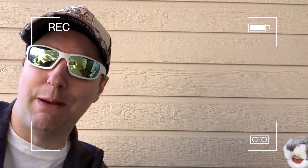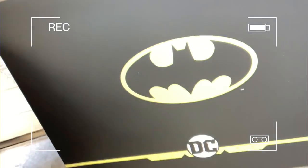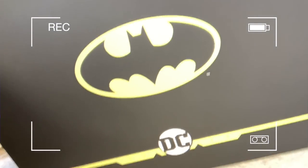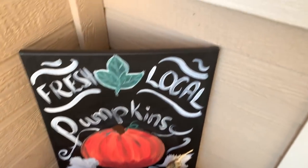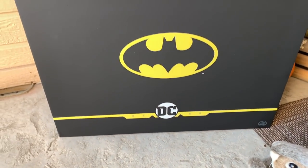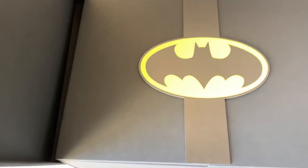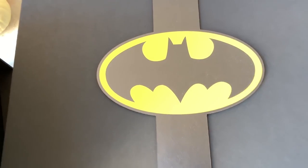Hi guys. It's Dan from Squirrel Stampede. We are live on location at the Squirrel Stampede front door. And what have we found, Squirrelzilla? A Batman box DC. What is this? Did Batman finally find my address? I hope so. I'll forgive you, Batman, on the no solicitor sign. Squirrelzilla, what is inside this box? It's so fancy. Here, let's open it up. Whoa, the Batman seal of approval.